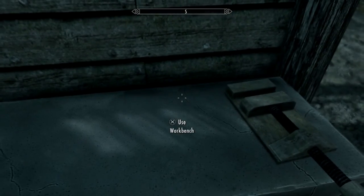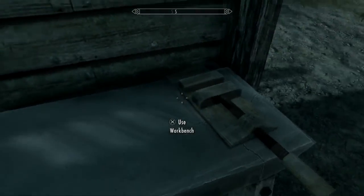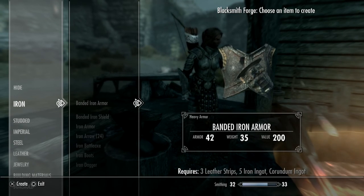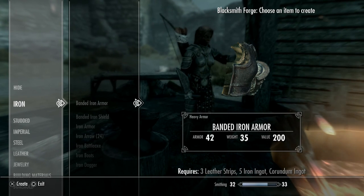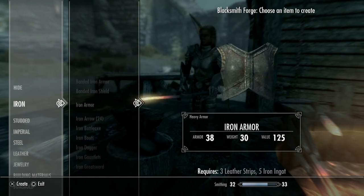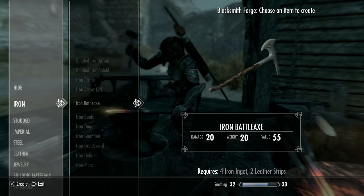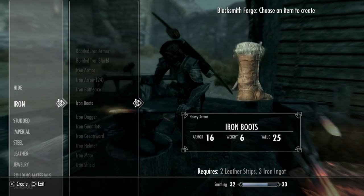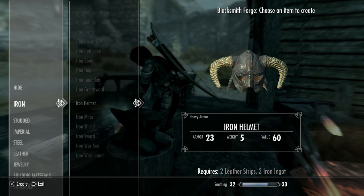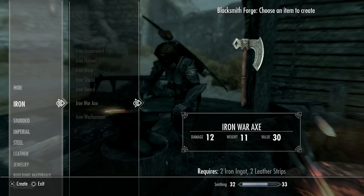This is the smelter, where you can create armor — like branded iron armor, though I'm not sure if you were able to brand iron armor during that time period. This is used for the iron armor, the iron arrow, the battleaxe — this is what the battleaxe looks like — the iron boots, the iron dagger, iron gauntlets, greatsword, helmet, mace, shield, just a regular old iron sword, war axe, and war hammer.